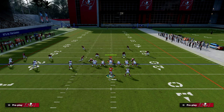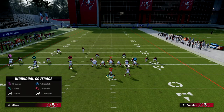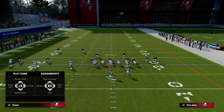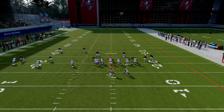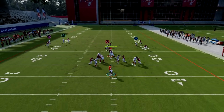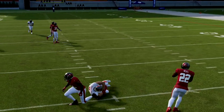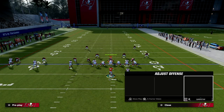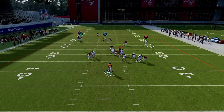If they blitz you, this play action blocking is really effective against the blitz. You can just hit your quick reads — your post or your slant. You have the ability to hit stuff quick. But the main thing is that you also have the ability to just absolutely bomb literally every coverage in the game.